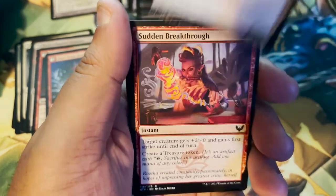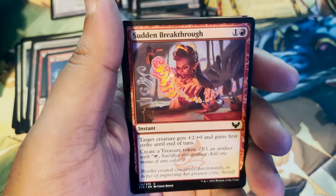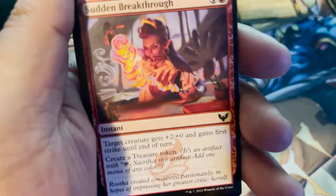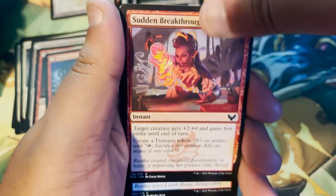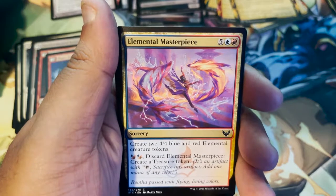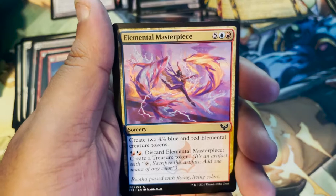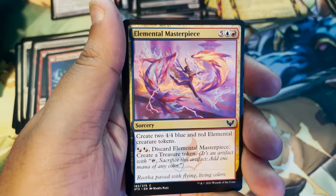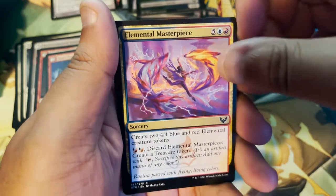Back to Aagyar Battleseer. Sudden Breakthrough — look at how great the art looks. Look at the smoke. Elemental Masterpiece — that looks sick! Is it Marta Niall? My apologies if I'm mispronouncing.